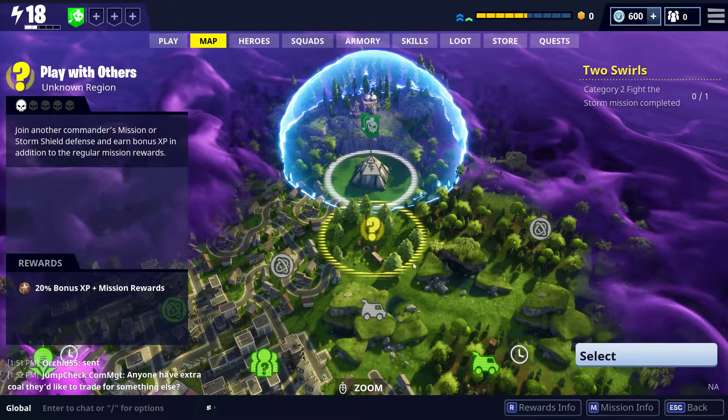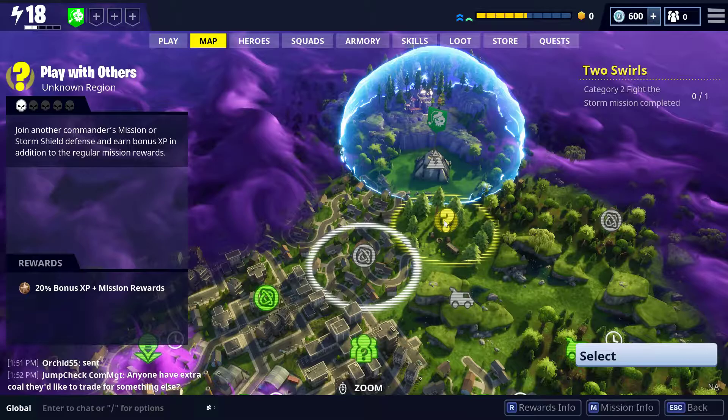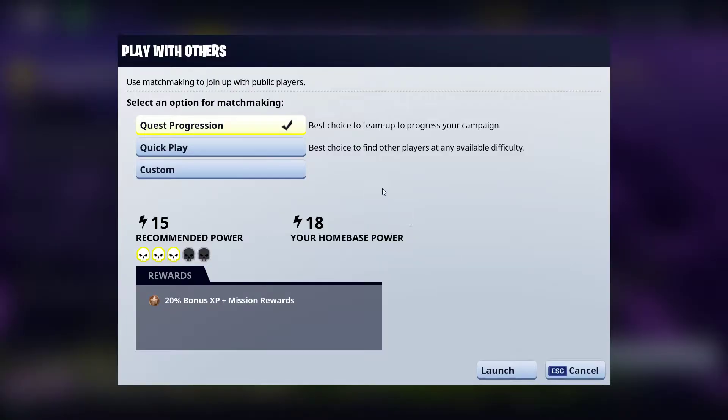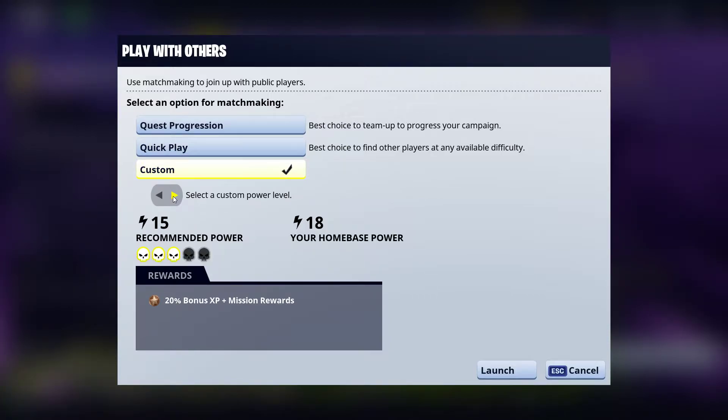From here you have a couple of different ways of running a mission. You can pick a specific mission — click select and launch. Or you can go to Play with Others and click select. That gives you a few options: Quest Progression — team up with players to progress your campaign; Quick Play — just throws you into a game; and Custom — lets you select a power level at or below your current home base power.